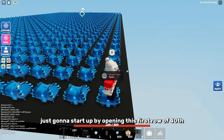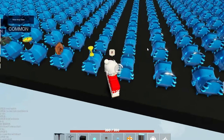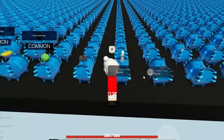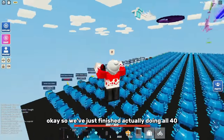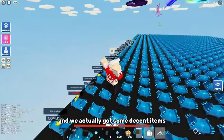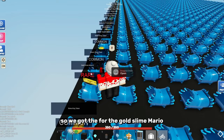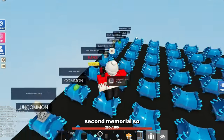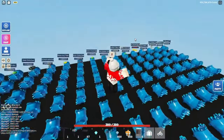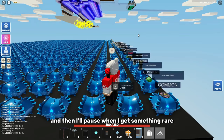So we're firstly just gonna start out by opening this first row of 40. Okay, so we've just finished doing all 40 and we actually got some decent items. We got the fourth gold slime memorial, and then we got the second memorial. So we've already got two of the memorials out of five. I'm gonna do a quick time-lapse, and then I'll pause when I get something rare.